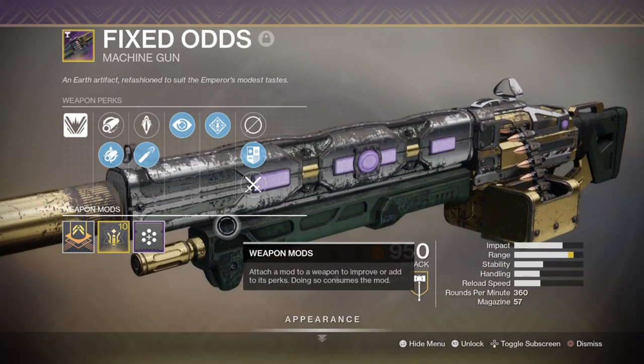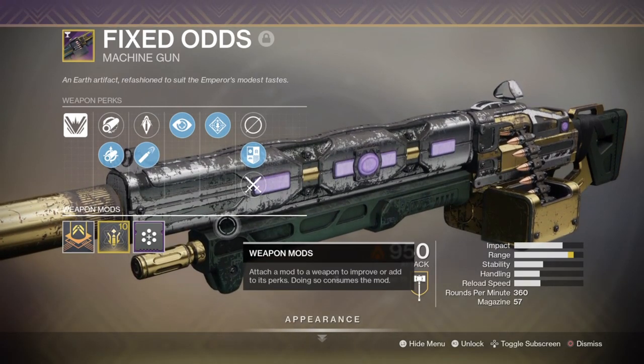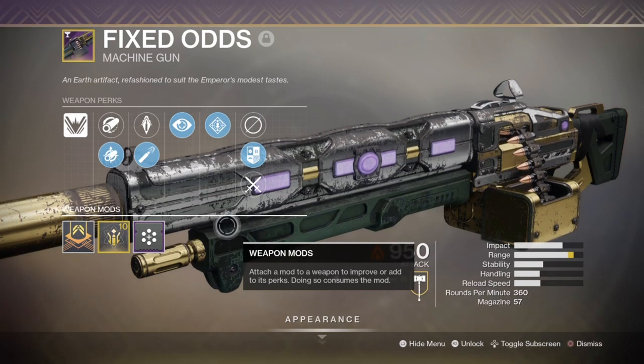Perk-wise, look out for Ambitious Assassin and Field Prep as both can provide a large magazine or reserve on activation. The most easily obtainable machine gun is the Black Armory Hammerhead, which you can farm up and get within a few days or even within a few minutes.